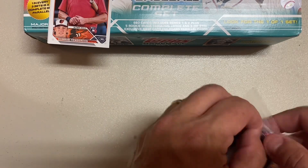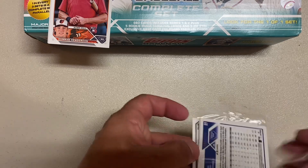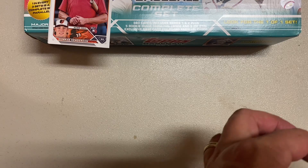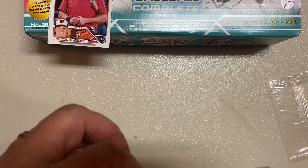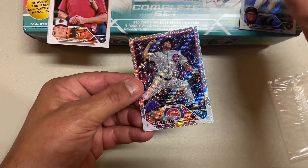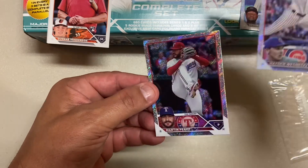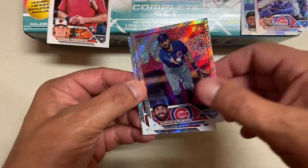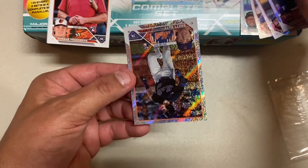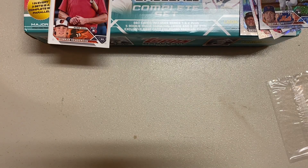Here are the numbered foil board cards. They are numbered to 608. So does that mean they only made 608 total complete sets? 608 times 660, I guess. Brian De La Cruz. We've got Hayden Wiesneski — that's a rookie. Dansby Swanson. Martín Pérez. And the second rookie is Brett Baty. Two rookies on the numbered cards — pretty good.